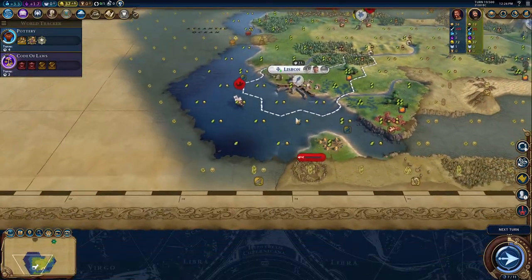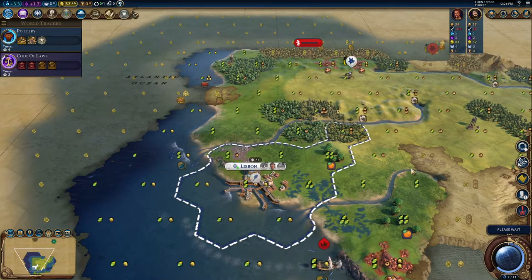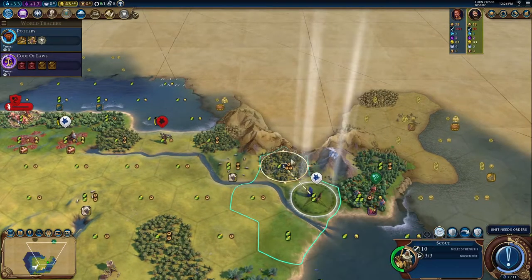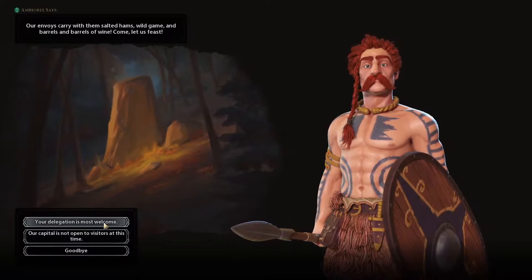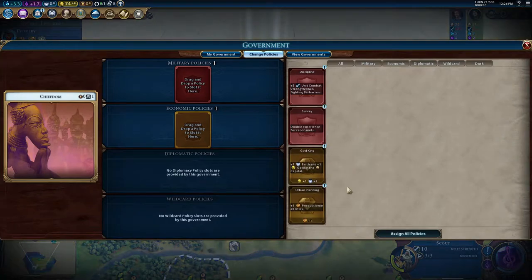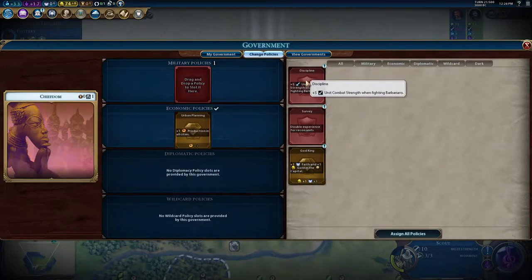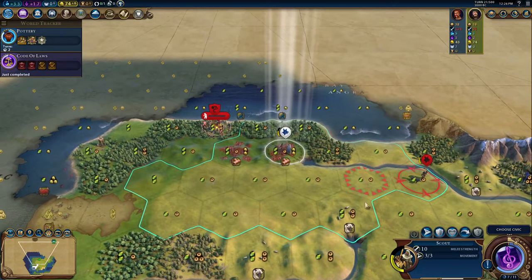This galley — or the quadrireme — is also annoying, but I think it's ranged so it cannot take our city. Barbarians actually can't take the capital, so that's nice. Ambiorix is sending us some salted hams as his delegation, which I will gladly take. Maybe he'll even attack this barbarian here. I think we want to go with Urban Planning for that early production boost, as well as Discipline to take out this barbarian camp easily.